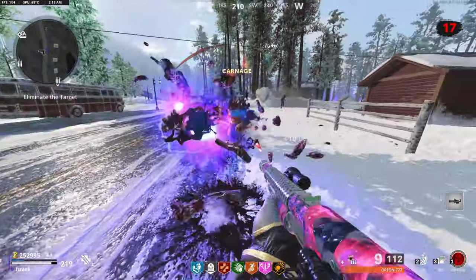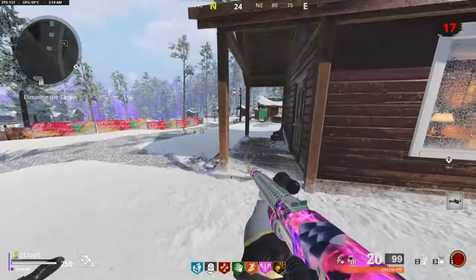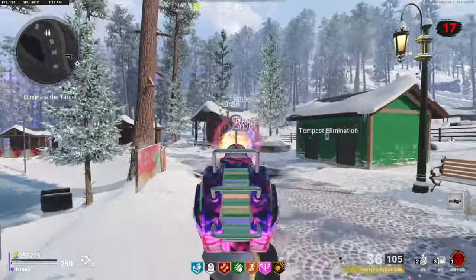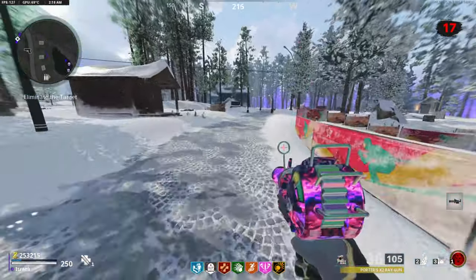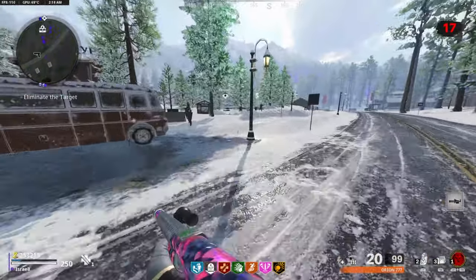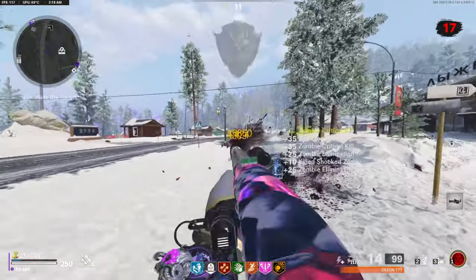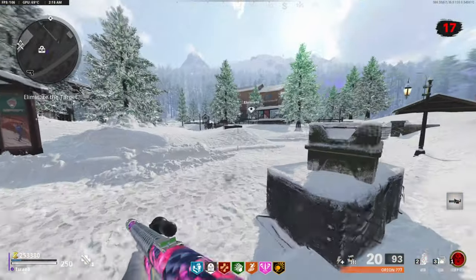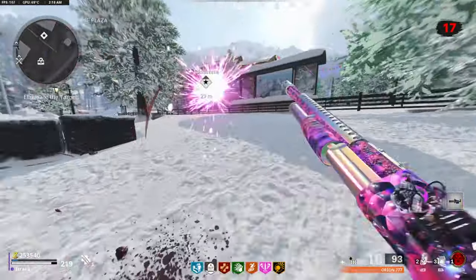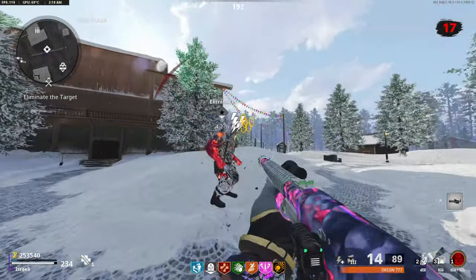I'm on around round 17 and just destroying zombies — a round where a lot of players tend to give up. Using the Hauer shotgun is a must in Cold War Zombies, especially in Outbreak. I have about three videos on my channel already talking about how great it is, if you want to go deeper.